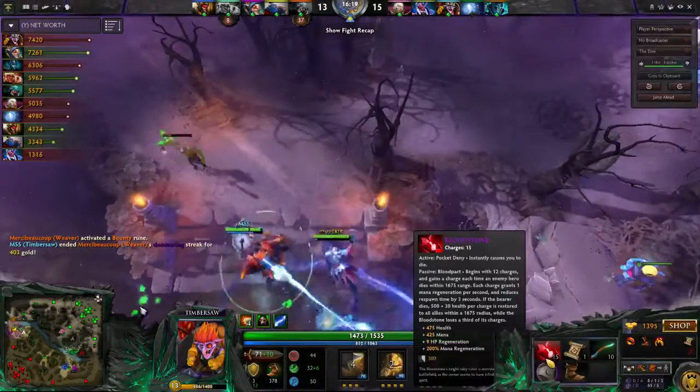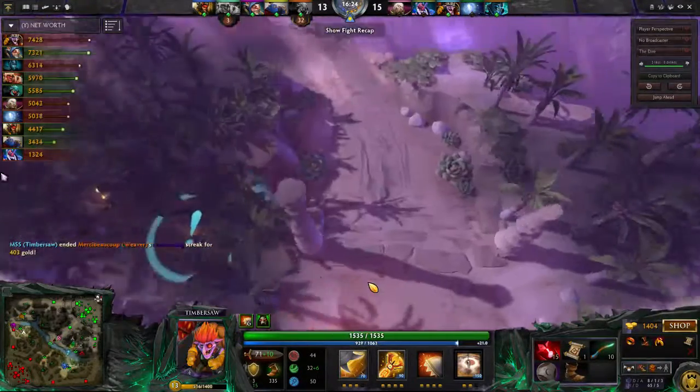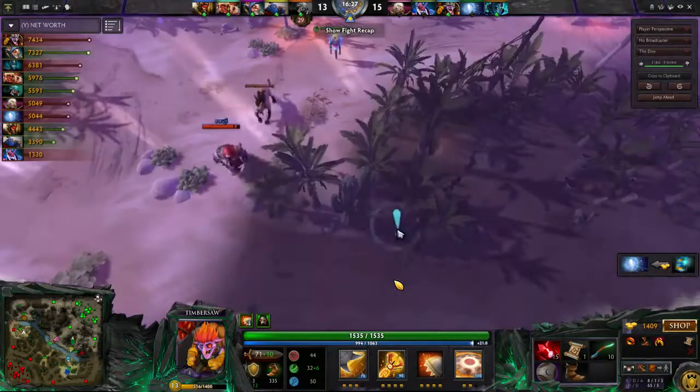He's going to be looking to kill this Weaver because his team has set up a really easy kill for him. He's just going to take it and get that one extra Bloodstone charge. Then he's going to notice there's a Beastmaster down here and decide to go kill him.